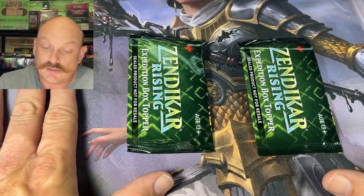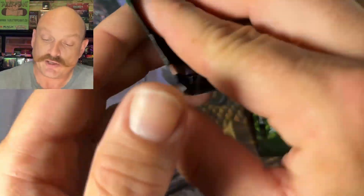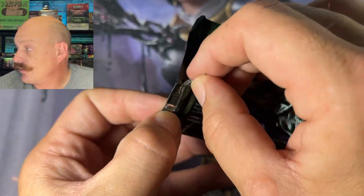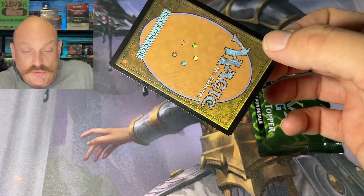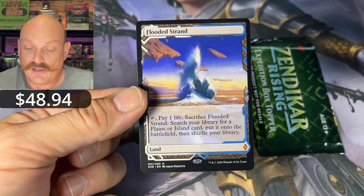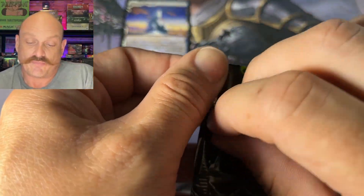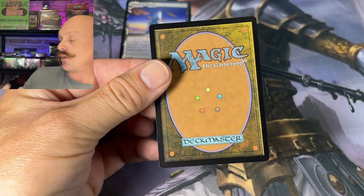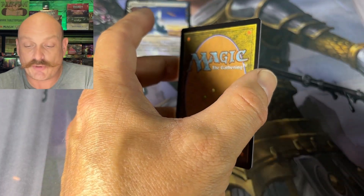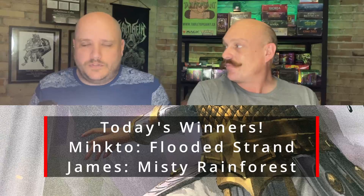Just to confirm before we open these — whoever got the best hit will get the best financial topper, and whoever got the second best hit will get the second topper. Hopefully we hit some Tyrants or something juicy here. I really think Mikto is in the running — he's getting one of them, I think. I can't see us opening a better card than that. Show me a Cavern. Flooded Strand! It's a fetch — it could've been a Luxury Suite. So somebody will be getting a Flooded Strand. And number two — Misty! Alright! Nice! So a couple fetchies for the winners. That whole box was solid the whole way. Sorry Hendrik, you didn't hit one of the Expos. Well, Hendrik got a lot of pathways.